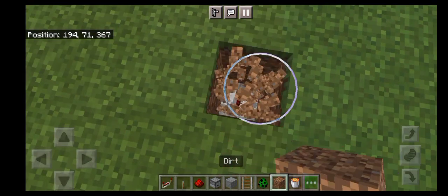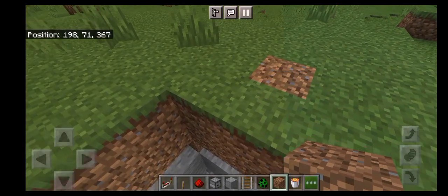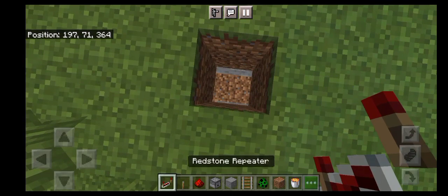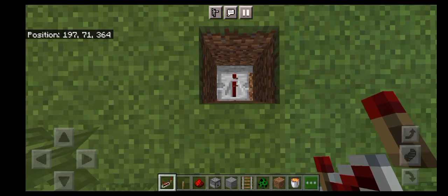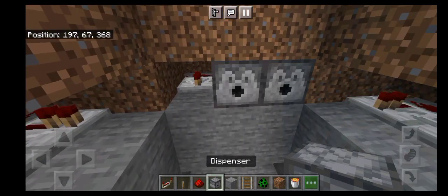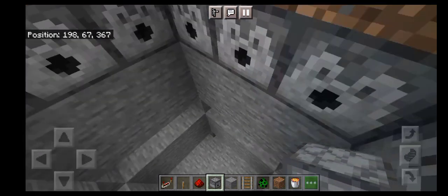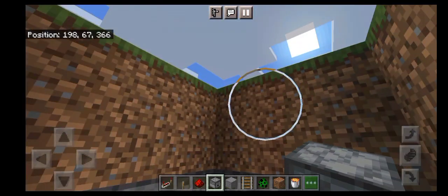Alright, and we're putting some dirt. This is what it looks like. Let's do one more side. Let's see if they're looking in the right direction. We're gonna put arrows and potions and lava buckets — it's pretty cool.